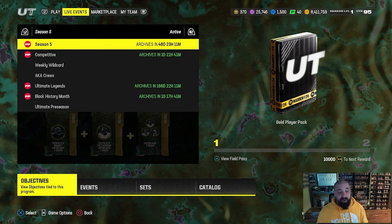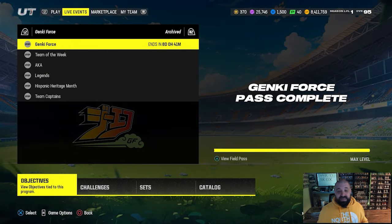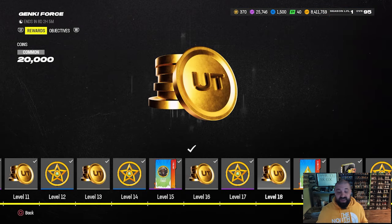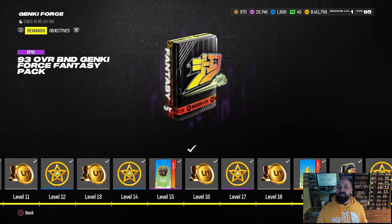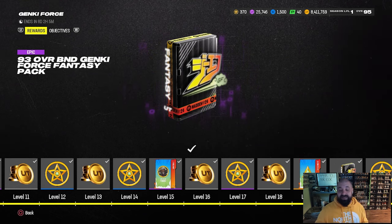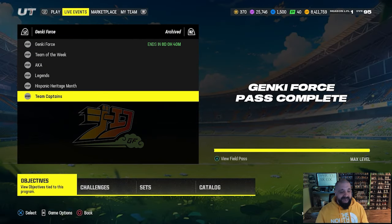A few other things to note: a bunch of other field passes have disappeared, with some moved to the archive section. The Genki Force promo goes away in a little over eight days. The Super Bowl and playoff field passes are gone. If you tried to save XP in the Genki Force field pass, it was converted to coins. Also, there are no new team captains with this content drop.